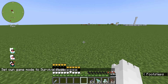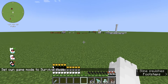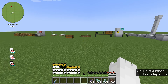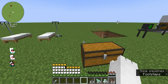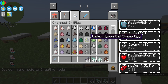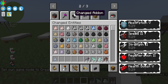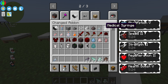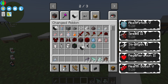You also gain hunger back — I think, but I haven't noticed. Now you might be wondering: how do I untransfer myself? You do need Changed+. If you don't have it, you will have to use console commands to switch yourself back.